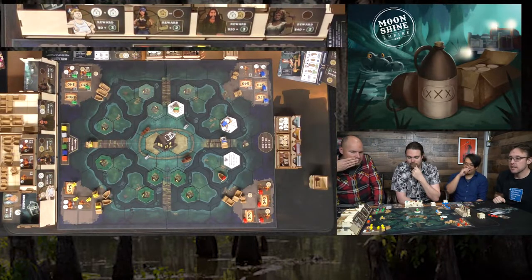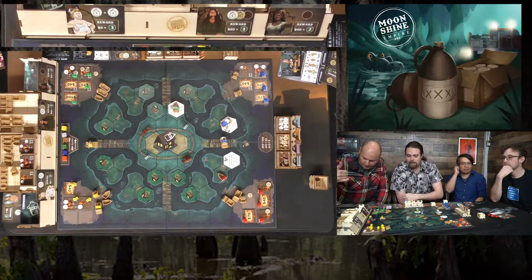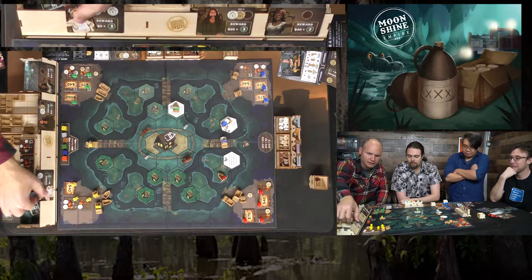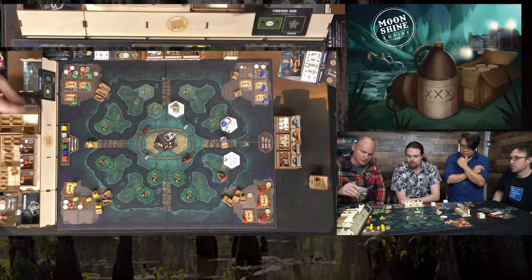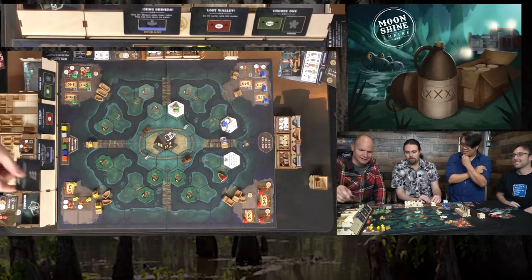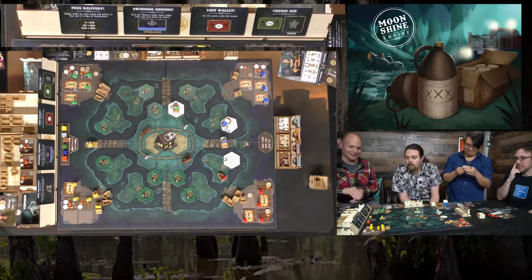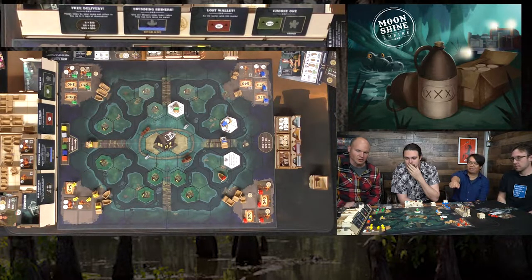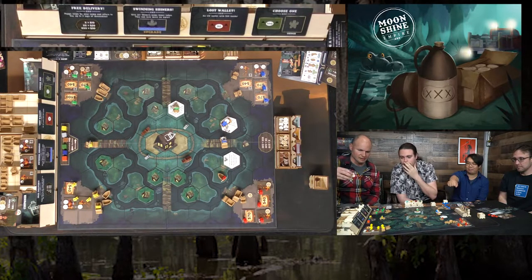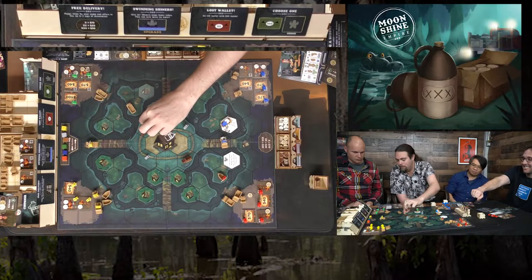Auction round features exciting options: one shiner and 100 bucks, 50 bucks, and 'swimming shiners — give your shiners inner tubes so they can move on water' combined with backpacks for double carry. Players intensely bid — one goes all-in. The swimming shiners card is won. Another card is 'free delivery — Pappy stops by your camp, you deliver any two jugs free,' though they don't count for customers.